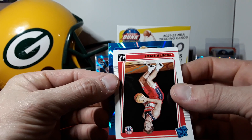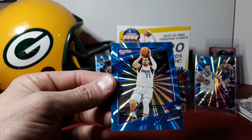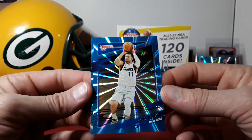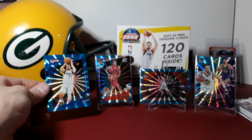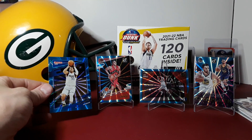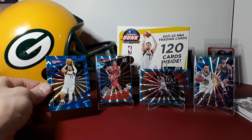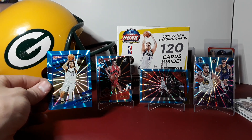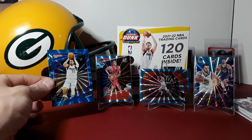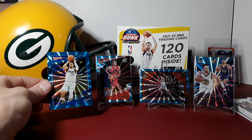It is not a rookie — we got one rated rookie laser in this — but it is Luca. Very nice: Luca Doncic teal laser, along with the magicians. I would say not the greatest box but not the worst — a couple of nice Lucas, Steph, and the rookie Scotty Barnes. It could have been a whole lot worse but also a whole lot better. Very sweet, very fun Donruss mega box from Walmart. Thanks everybody for watching — until next time, peace.